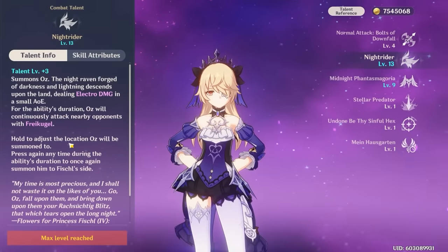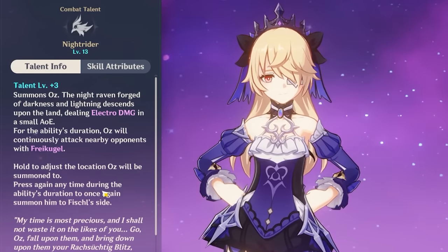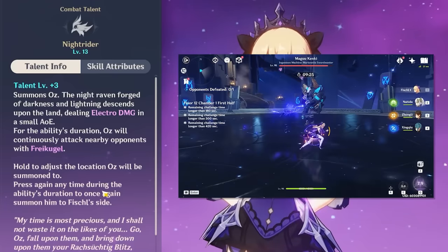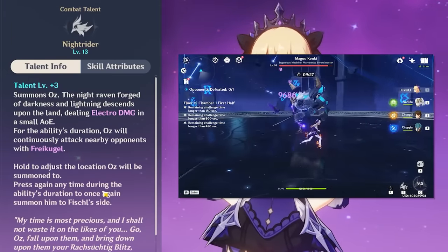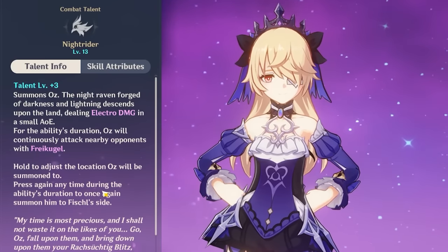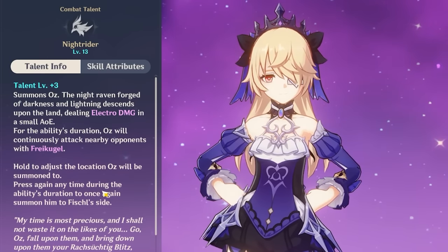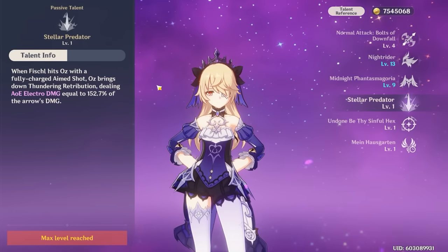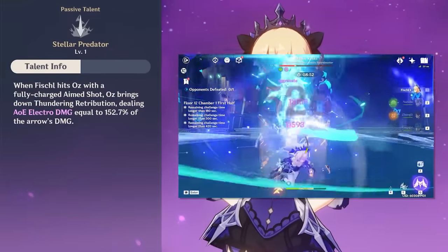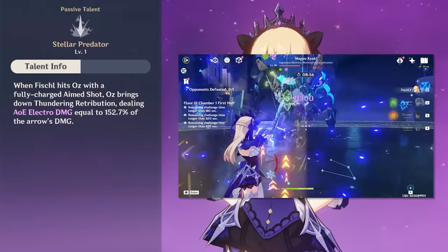Oz snapshots, meaning all buffs Fischl has when she summons him will last for his entire duration. Every time you re-summon Oz to reposition him, the snapshot refreshes — so if you buff Fischl after summoning Oz, you can re-summon him to capture those buffs. Fischl also has a passive talent where a charged shot on Oz deals AoE electro damage, but it's almost always a DPS loss, so you can mostly ignore it.